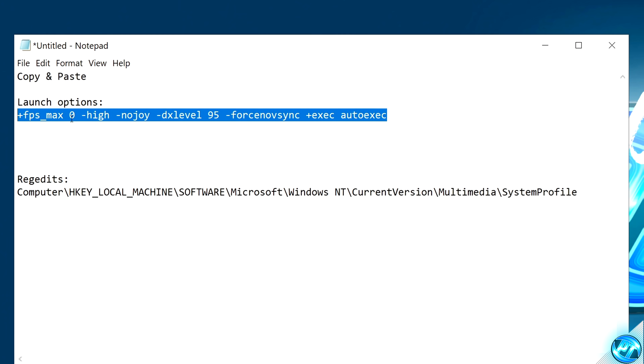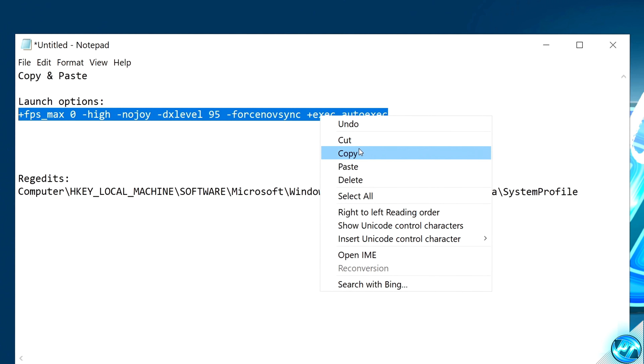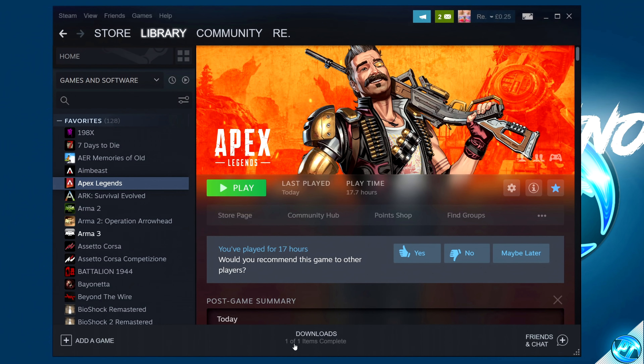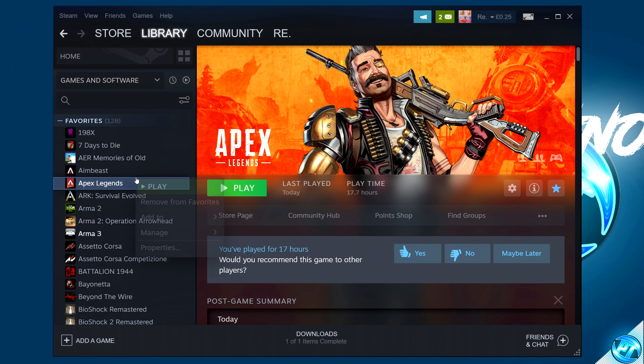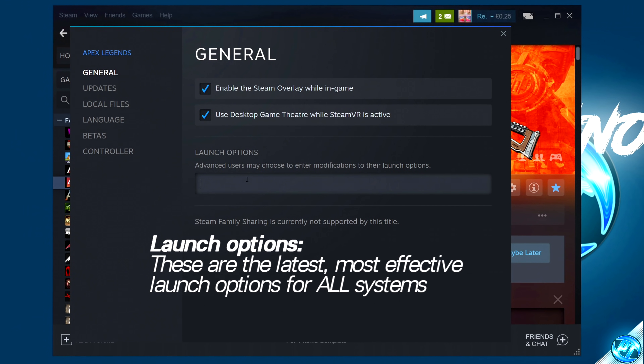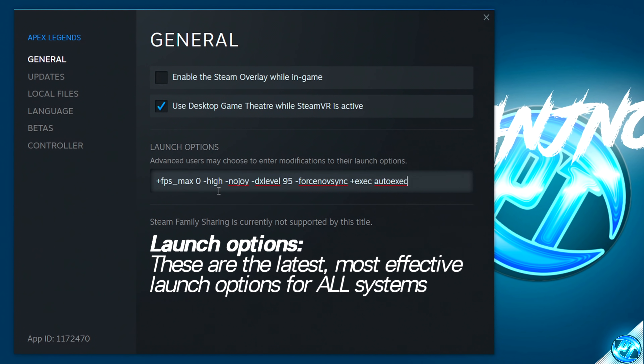This leads us to the 2021 Season 8 launch options, which have been highly revised. Navigate to the description below where you'll find the Launch Options tab to copy and paste. Once highlighted, select Copy. Navigate into either Steam or Origin. For Steam users, right-click on Apex, go to Properties, navigate into the General tab, go to Launch Options, remove any existing options, navigate to the blank box, then select Paste.